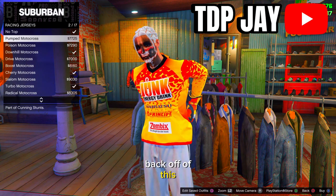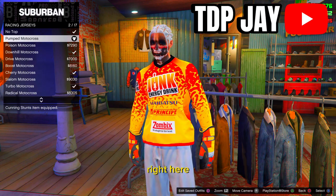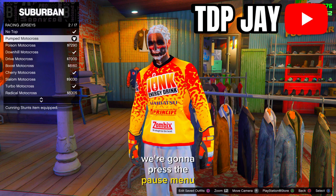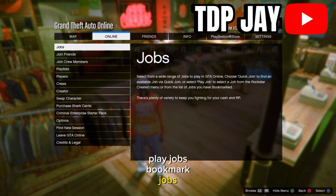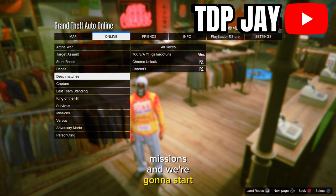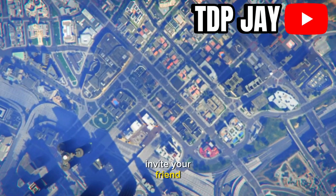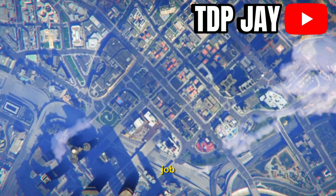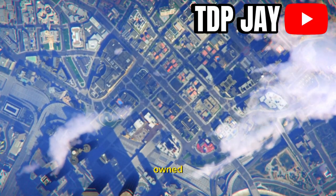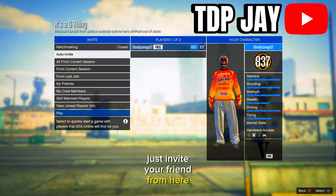Back out of this and press the pause menu. Go to Online, then Jobs, Play Jobs, Bookmark Jobs, and go down to Missions. Start the job called 'It's a G Thing.' Once inside the job setup, invite your friend or whoever is helping you. Then go to Clothing and change it to Player Owned — a player-saved outfit — and invite your friend from there.